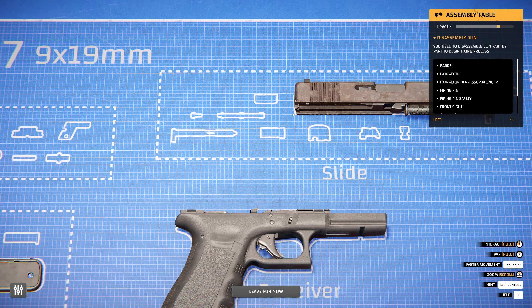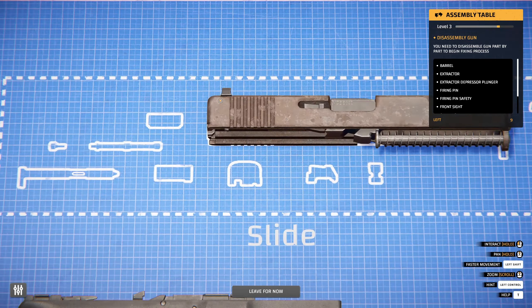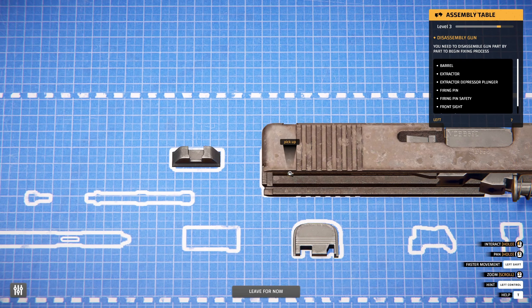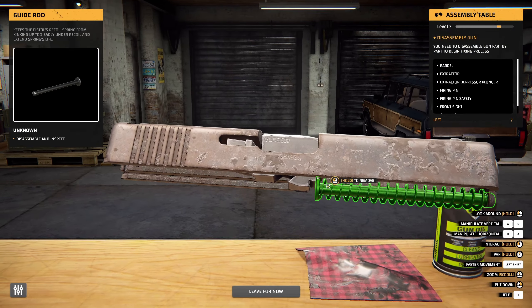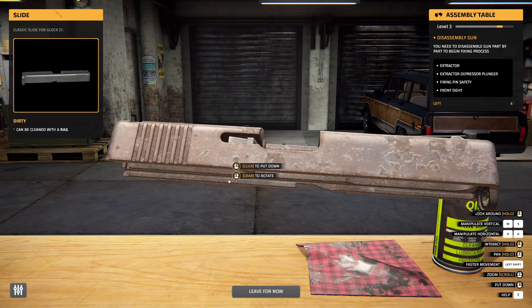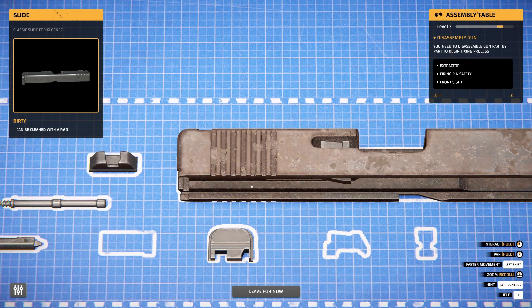We can pan with this - nice. If we want to, I'm gonna just remove everything I can. Pick it up here and then we will take all the bits and bobs off. Remove this barrel - there we go. And then we're going to remove the firing pin. There we go, got that out. What was that - extractor?